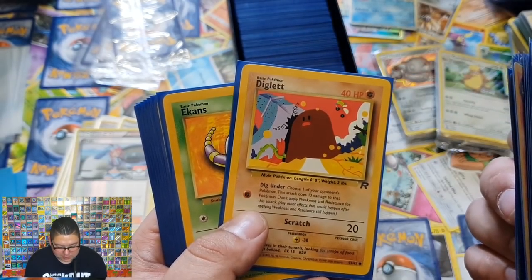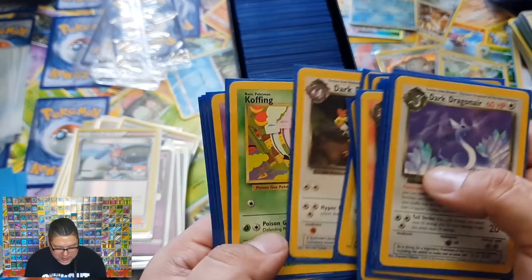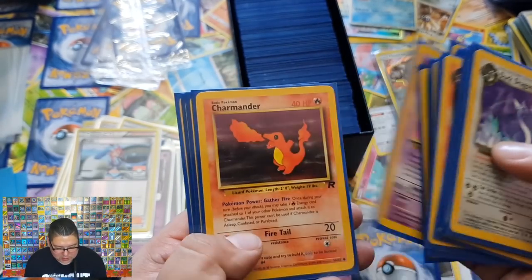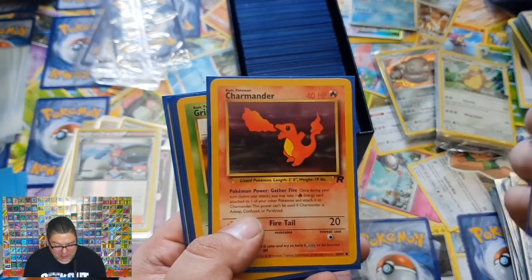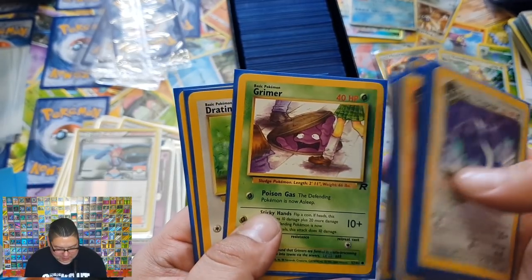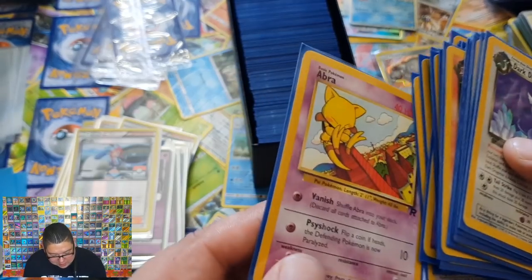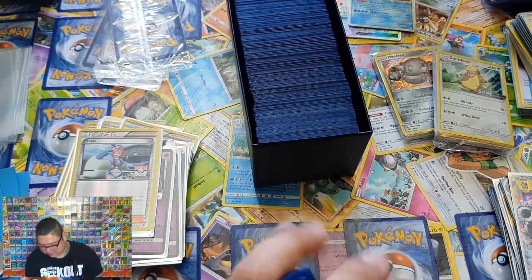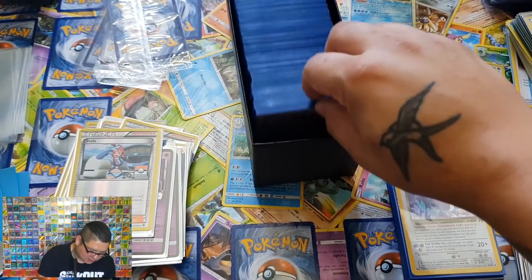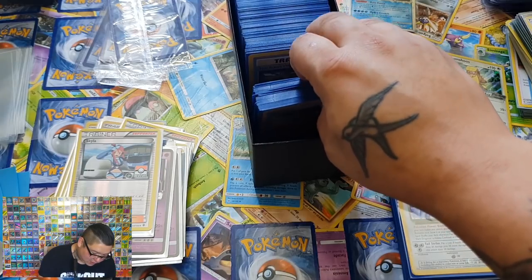Ekans, Magmar, Dark Raticate, Koffing, Drowzee — it's like Vintage Thursday except with more cards. Charmander, creepy Grimer, Dratini, Abra — that's sick artwork. I haven't pulled an Abra yet on Vintage Thursdays. Do you know what, there's a lot of Dark cards in here.